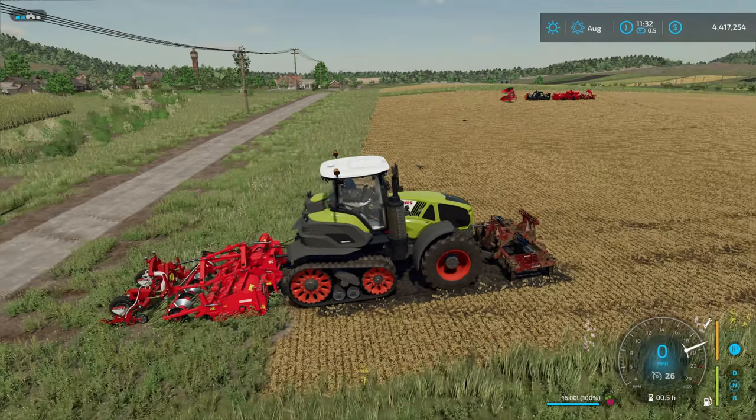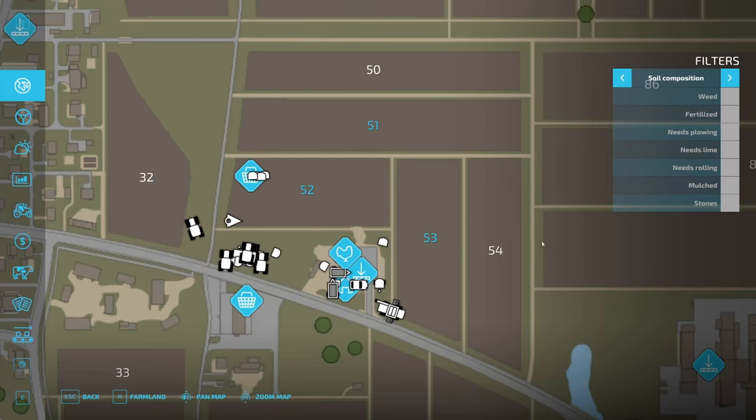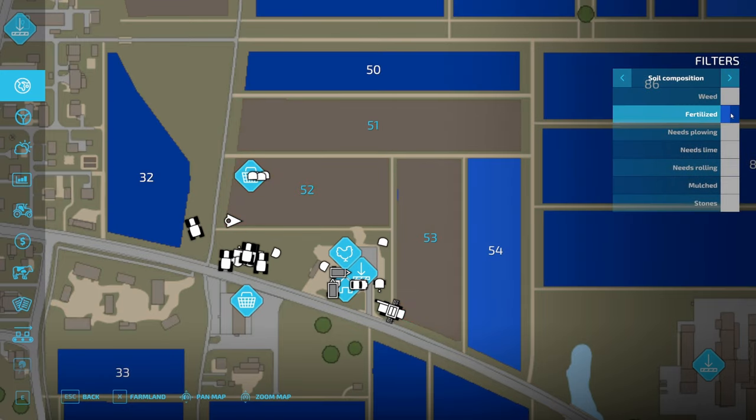Now everything is active. Looking at the map, this entire field does not have any mulching done to it. It also needs plowing completely, and there is no fertilizer anywhere on this field.